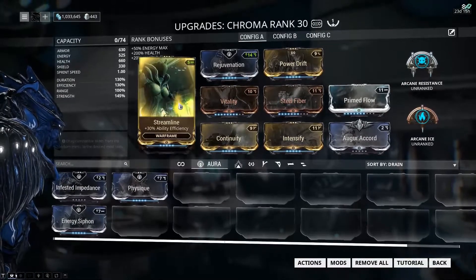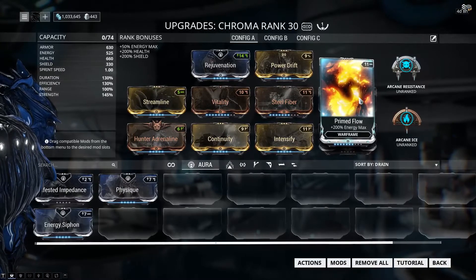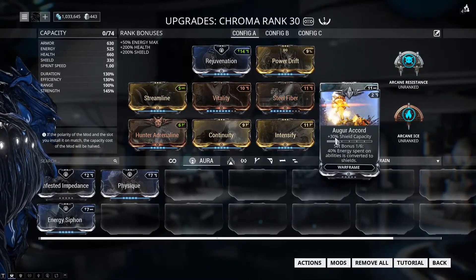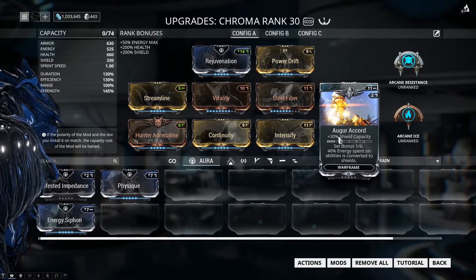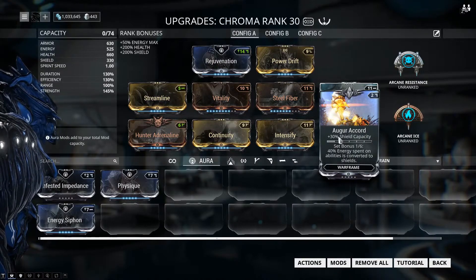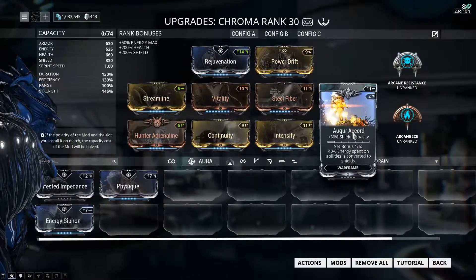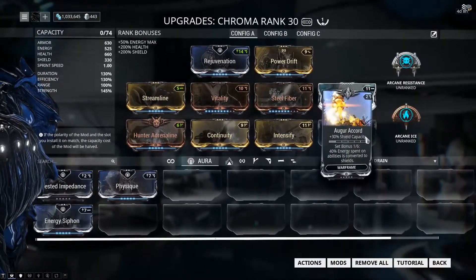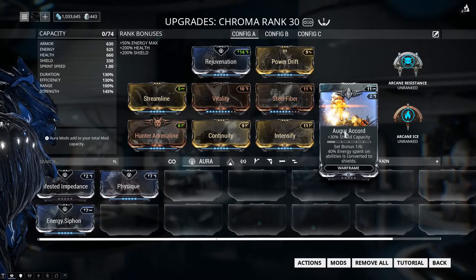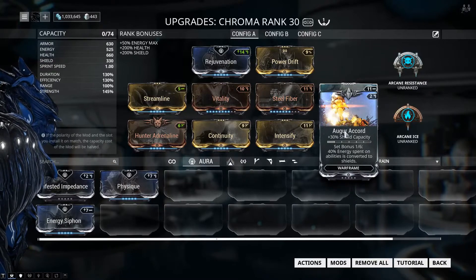I have Streamline, Vitality, Steel Fiber, and Primed Flow — three from max. I have an Augur Accord, which I just kind of threw on there to give me a little bit more self-sustain. A little bit more shields doesn't hurt. I had two capacity left over, so it's not fully upgraded, but it gives me a little bit extra shield and 40% of energy spent on abilities converted to shields. It gives me a little bit more sustain — probably not super noticeable, but it's there.